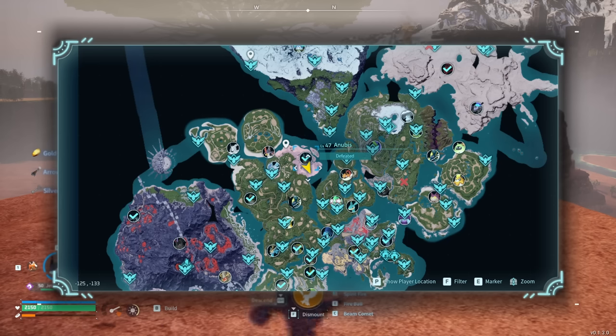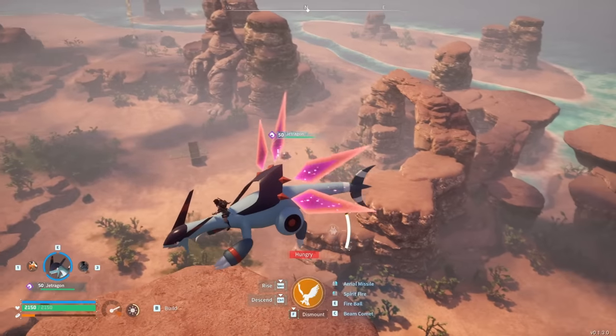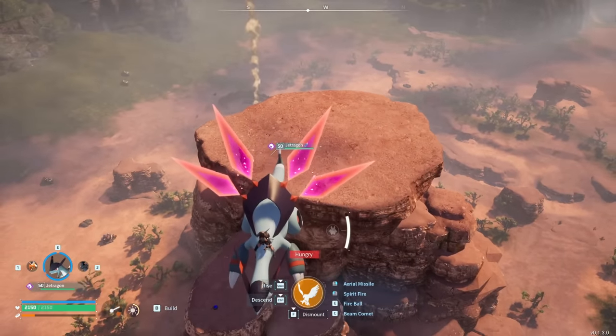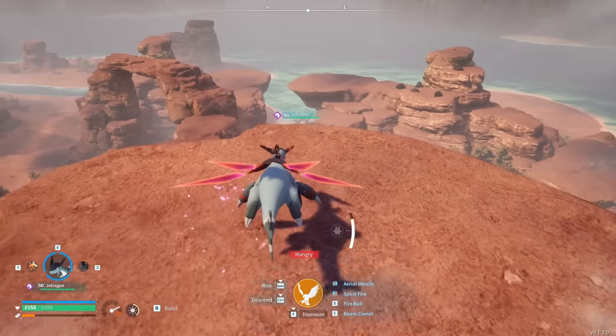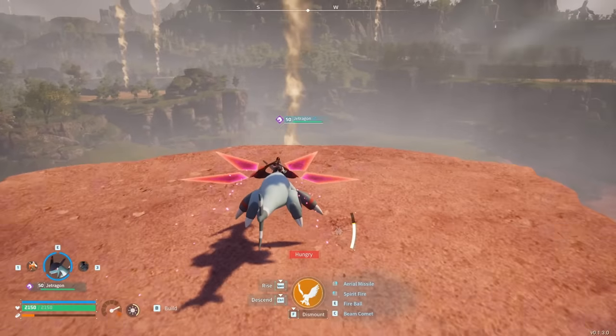The next one is at negative 125 by negative 133 — a really unique spot in a small desert biome near the Temple of Anubis area. There's a cool plateau that you can build on — just big enough to put a base on. There's some coal nearby, and you'll find random ore and sulfur in the desert. It's a pretty cool place to build a base.